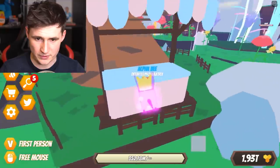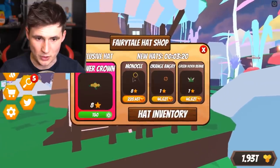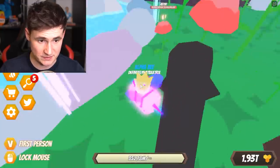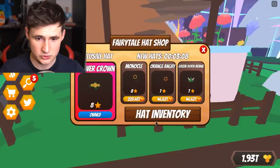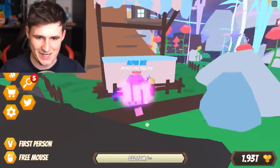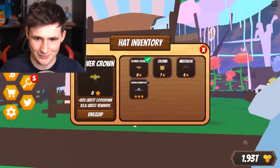Before we go, can we buy a hat? There is the flower crown. Let's get this one — this one has eight stars, which is basically the best hat in the game. Let me put this bad boy on. I am so fabulous! The crown dude — the crown is a lot cooler, I want to use the crown. I feel like a king.